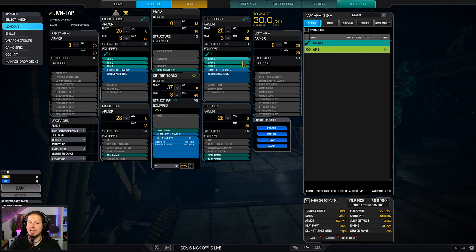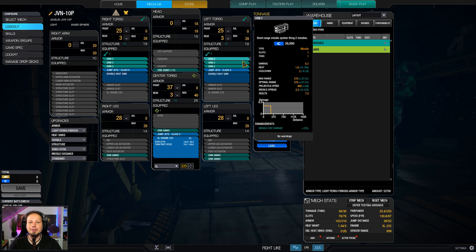What are we doing today? We have six SRM2s for a good cycle time. The more missile hardpoints you have, the better it is to go for smaller weapons because they have a better cooldown and basically weigh the same comparatively. So six SRM2s compared to two SRM6s, which would be worse comparatively.